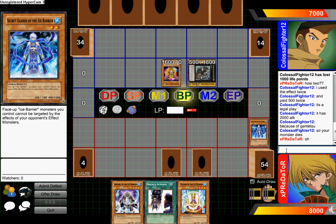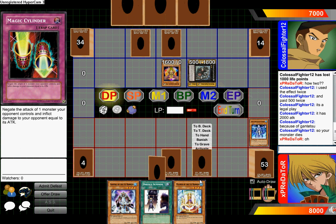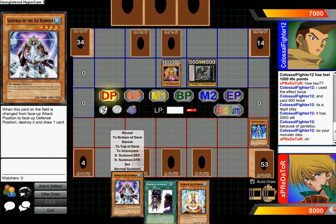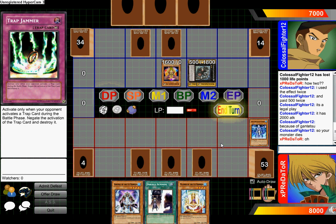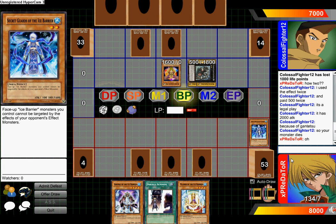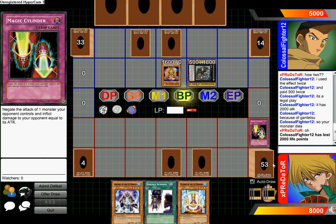I might actually lose this duel — I'm not going to be very good. My avatar is Joey Wheeler, and then I activate Magic Cylinder. He lost 2000 life points — I actually might have a chance if I draw a tuner card.